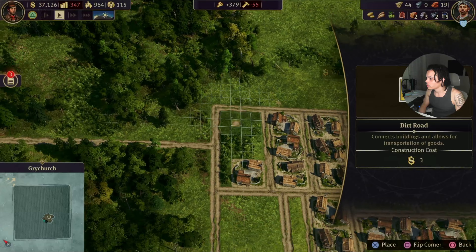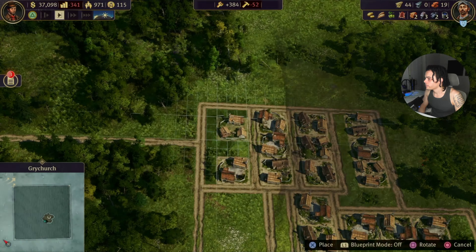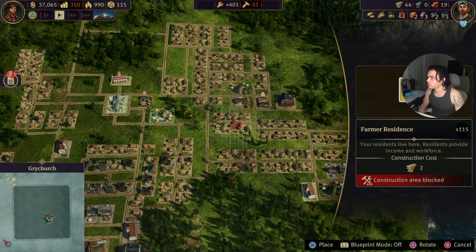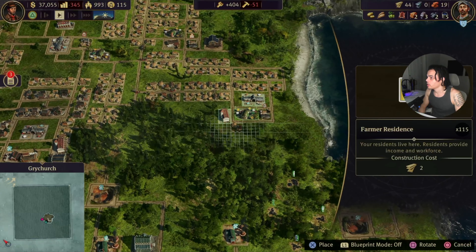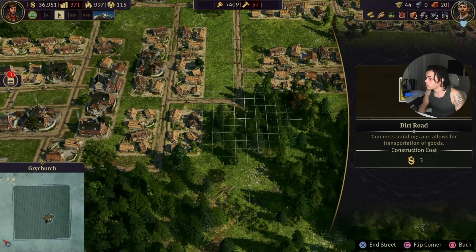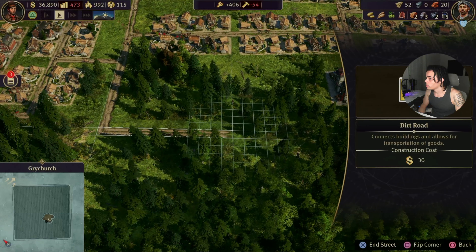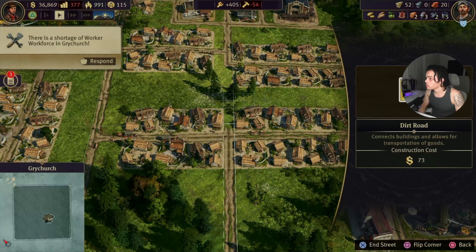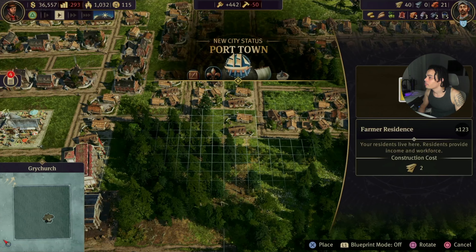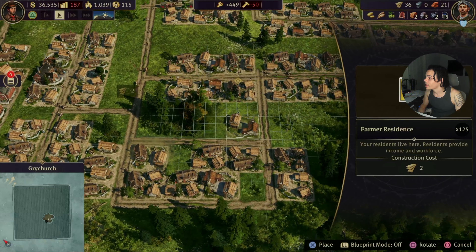Let's go ahead and expand this. Put that right there, and then put some more housing right here. The controls feel a little clunky. We can go ahead and expand this right here. We can put this right here, have this road come straight down. Bring more people into the city — or into the town first, I guess it's more of a town than a city right now.